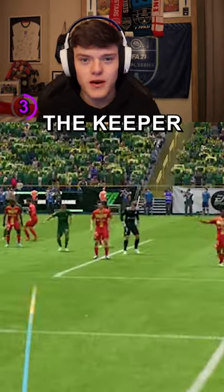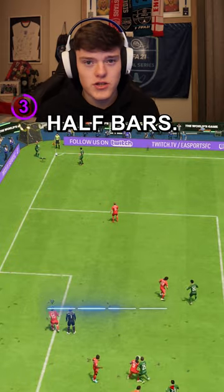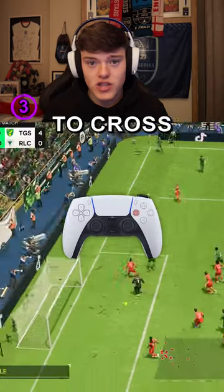If your opponent moves the keeper, press L1 to select a player before you cross. Power up for around three and a half bars and try to make a near post run with the player you're controlling, then press square to cross.